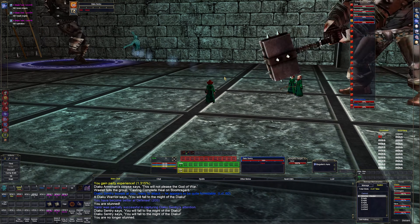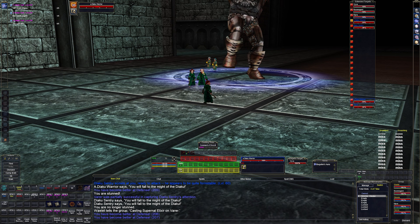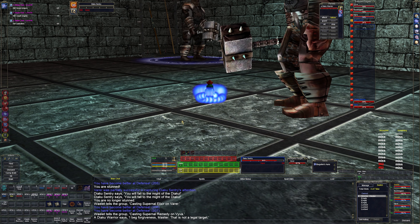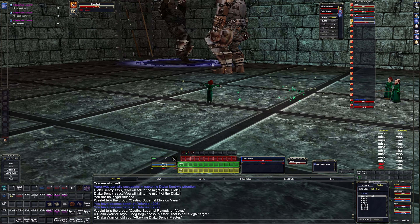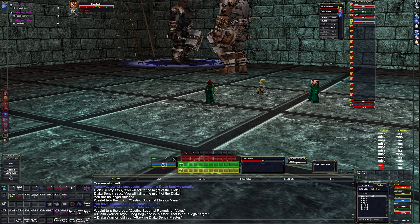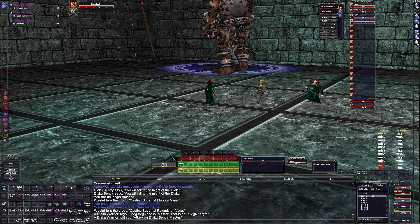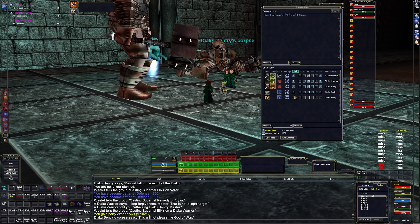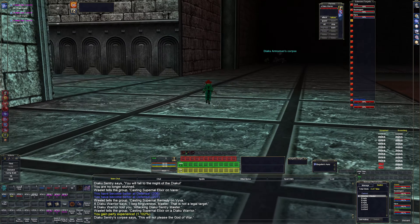My mez broke so I hit 6 - this is X target 19 - and cast Command of Druzzil. Send him in, arcane rune is our rune spell. We can go nuke this guy down. The mage pet is up - it's a water pet so obviously not the best, but at the next level she gets an earth pet. We'll stick with earth pets from this point on.